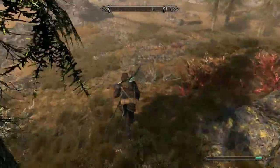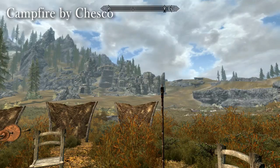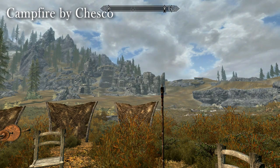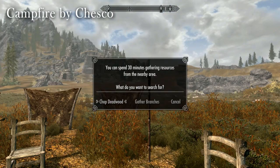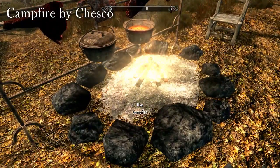In the Campfire mod by Chesko, however, collecting dead wood is not nearly as immersive. Using the power Resourcefulness gives you the option to chop dead wood, which takes 30 minutes — the screen will fade to black, 30 minutes of time will pass in a couple seconds, and three dead wood will be added to your inventory. To build a roaring campfire you need six dead wood, so that will take an hour total to chop, but you don't get to see yourself doing it. True, it's faster to use Campfire's system, so you can pick and choose which one best fits your playstyle.